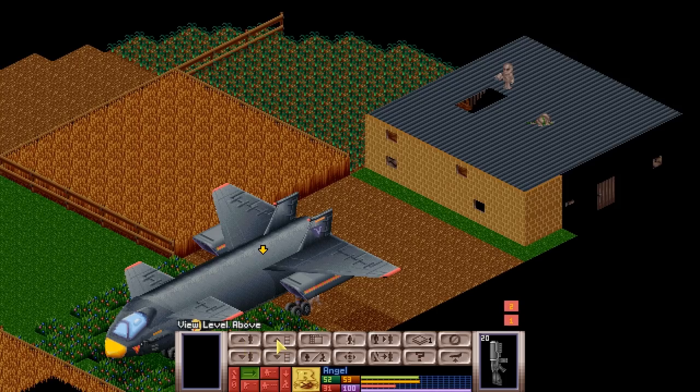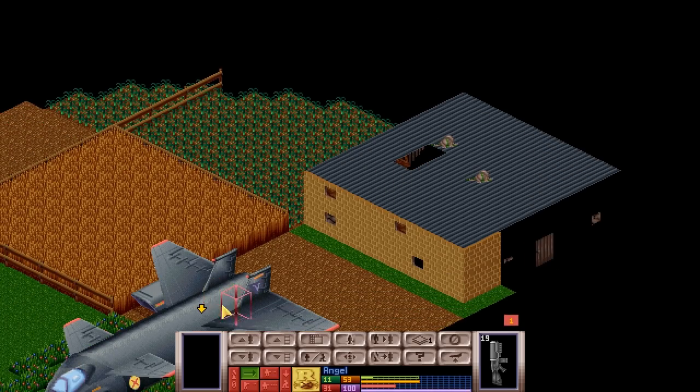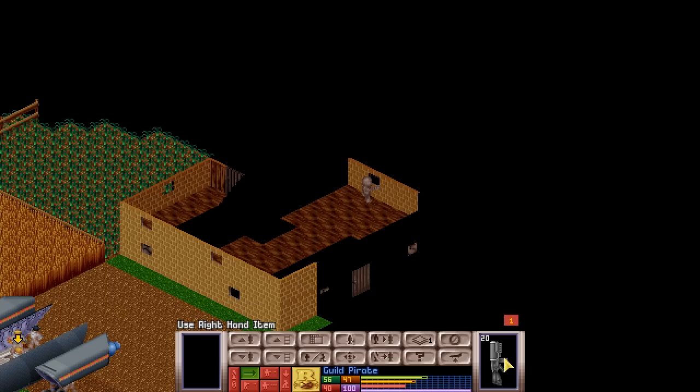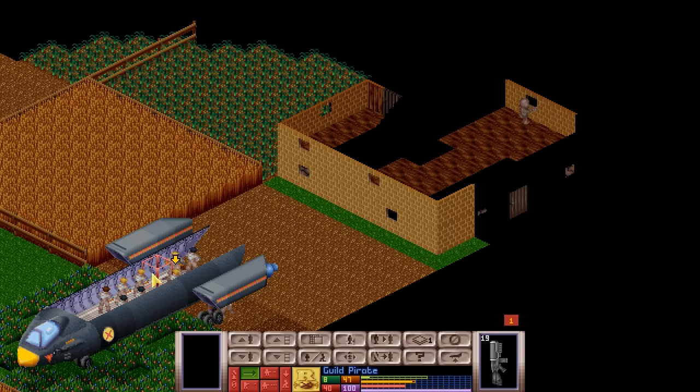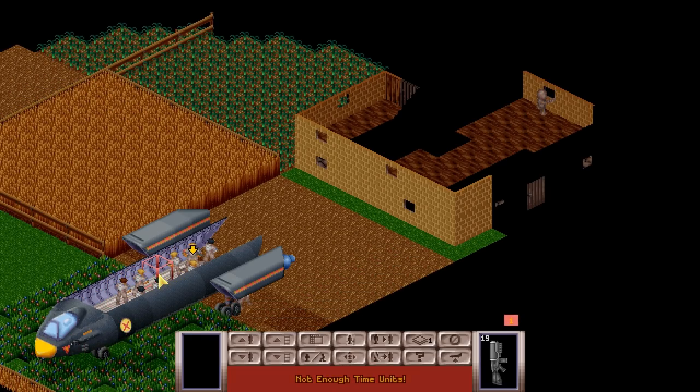We want to take care of this alien — it has already used most of its turn units, which refresh at the end of every turn. There are other interface options: expend all remaining time units, reserve time units for various shots or kneeling, move unit to above floor, view above and below floor, minimap, inventory, selecting next unit, multi-level view, ending turns, aborting. A 62% shot — excellent! The third alien has been felled. Unfortunately we still need to take care of one more.